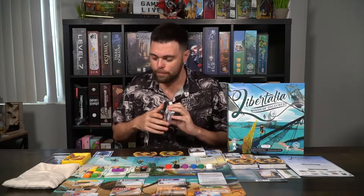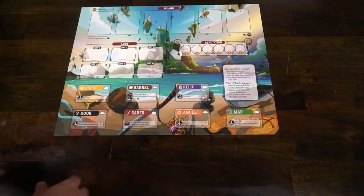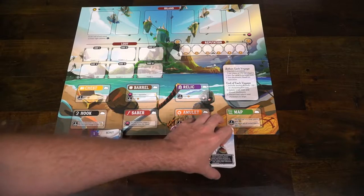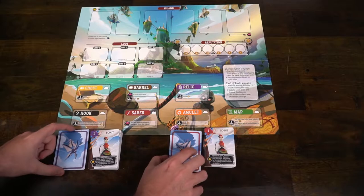Let's talk about the setup for the game, how it's played, and then my review. In Libertalia Winds of Galecrest, you're going to be gathering player decks. Each player has their own unique deck with its own color, which you can choose. You also have a discard pile and a treasure chest of your color. Each player gets tokens — you take all the different player markers and randomly assign them a spot on the reputation track on the game board.